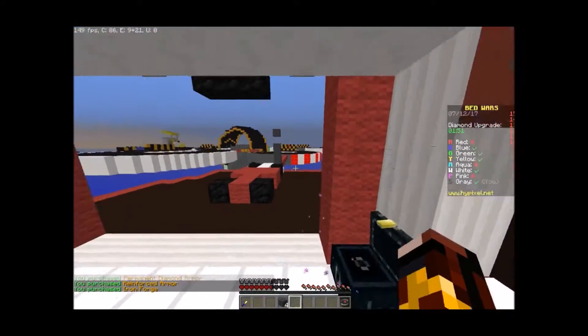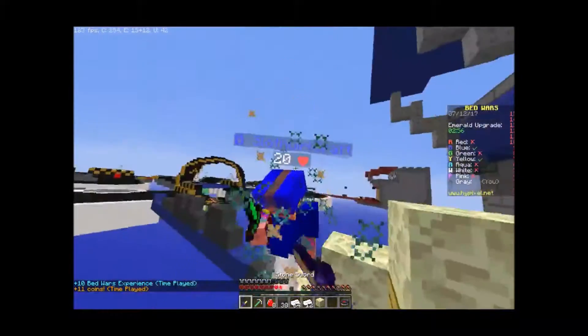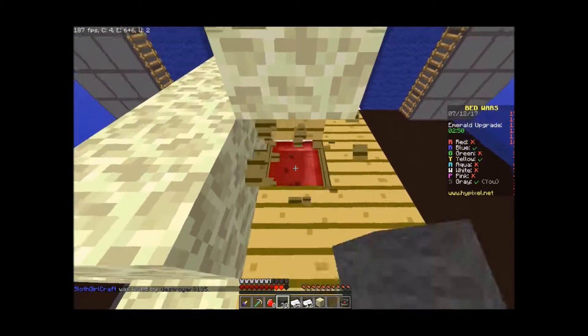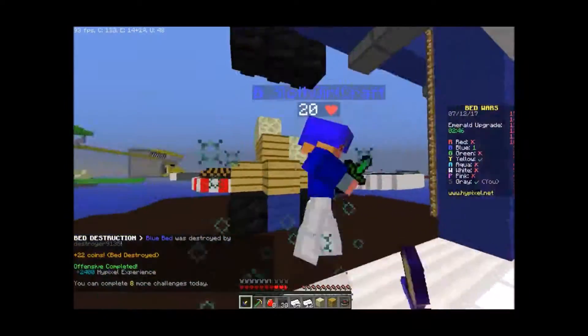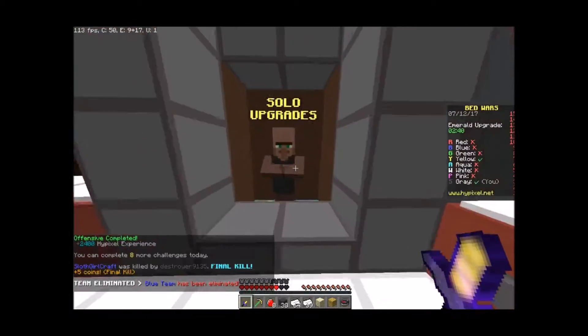I can click pretty fast. Get out of here! Let's take out his bed. We got it. Get rid of your spawn protection! Got him. Woo! That's what we're talking about. And we're gonna use Molten Forge again.